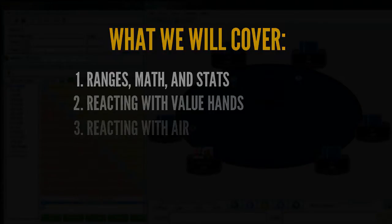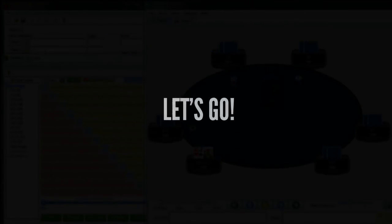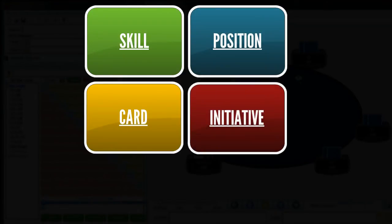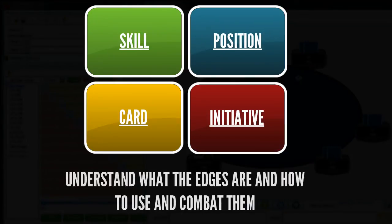So without further ado, let's jump right into it and talk a little bit about the basics to start. First and foremost, in poker we have a couple of different edges: skill edge, position edge, card edge, and initiative edge. We're not necessarily going to have all of those edges in every single hand, but it's important that we recognize what these edges are and how we can use them to our advantage.